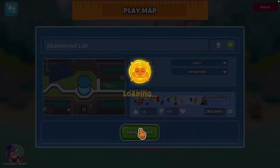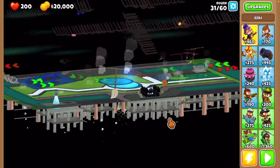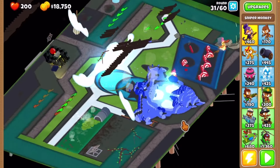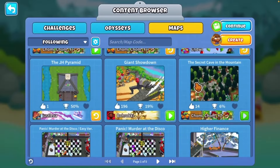So now looking at Abandoned Lab — this one's pretty cool. It doesn't look too interesting at the start, but it has a neat feature where when you click on the big laboratory thing in the middle, this guy ends up popping out. It's pretty flat; not much is going on there. There's just some layering with some props at the top.